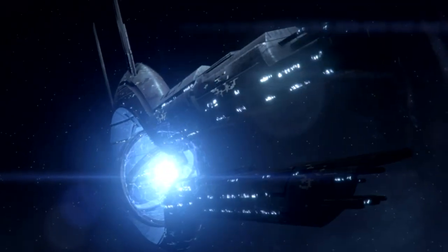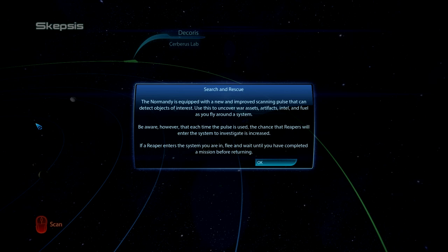That loading screen is going to get old real fast. Search and rescue: the Normandy is equipped with a new and improved scanning pulse that can detect objects of interest — war assets, artifacts, intel, and fuel. As you fly around a system, be aware that each time the pulse is used, the chance that Reapers will enter the system increases. If a Reaper enters, flee and wait until you've completed a mission before returning.